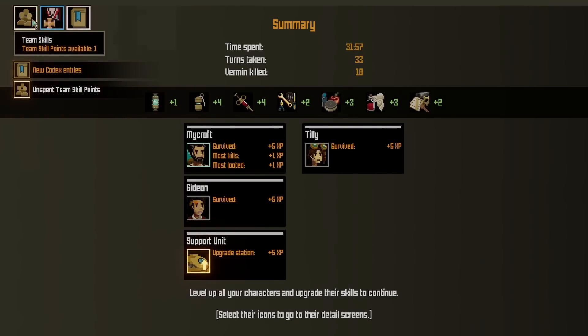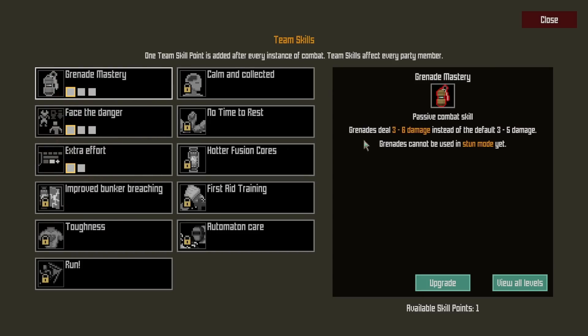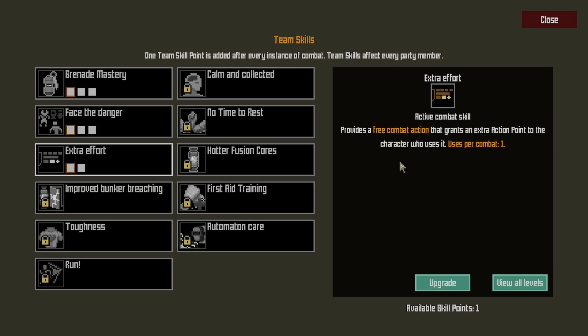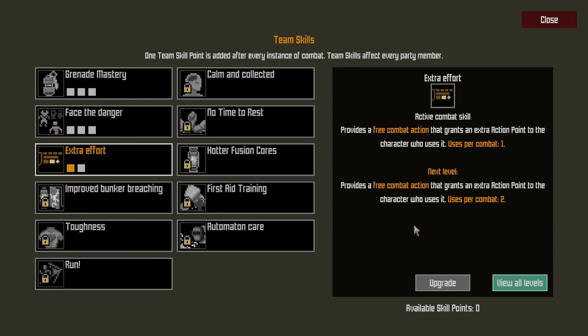Okay, we got that. Team skills — we got one point available. Team skills affect every party member. Options include: stress reducing skills in shelter reduce more stress; grenades deal 3 to 6 damage instead of default 3 to 5; for every 10 enemies killed, a character loses 2 stress points; plus 1 AP for every character during the shelter phase; a free combat action that grants an extra action point to the character who uses it, one use per combat. I like that. Breaching the bunker door takes 4 turns instead of 5. I'm going to grab Extra Effort.